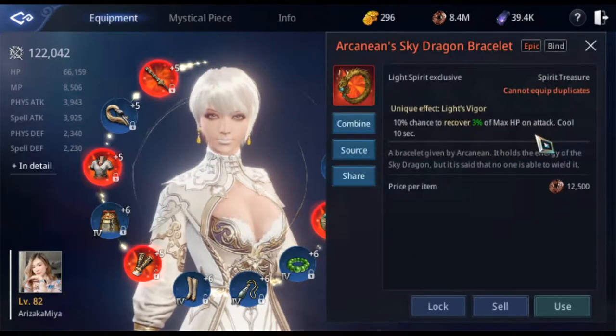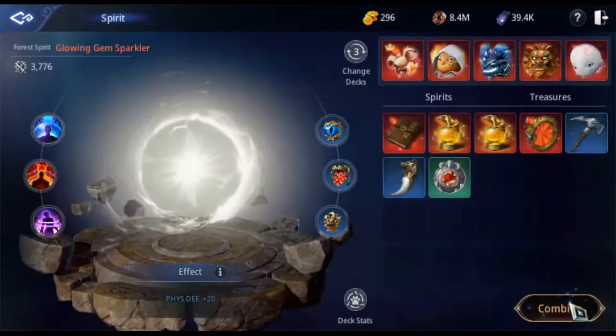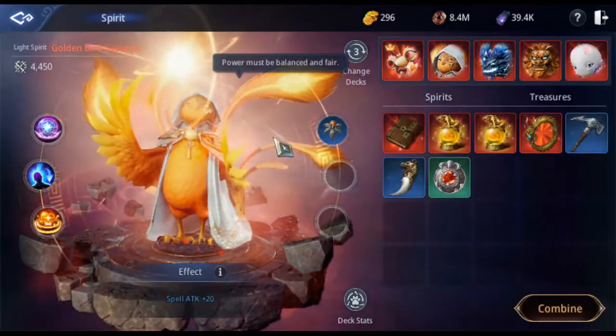We have here the Arcana Sky Dragon Bracelet, which gives us a chance to recover three percent of our max HP with a cooldown of 10 seconds. We can use this with our new spirit — the new spirit we have is the Soparna.